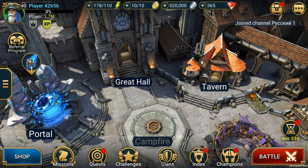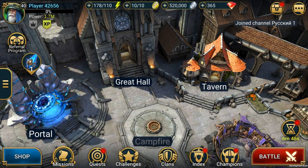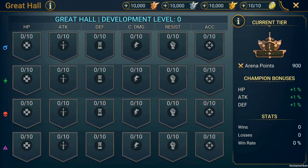Let's take a look. The Great Hall itself is pretty easy to find. It's this huge building in your Bastion with a sign saying Great Hall. When you tap on the Great Hall entrance, you'll see this interface with all the Great Hall bonuses.